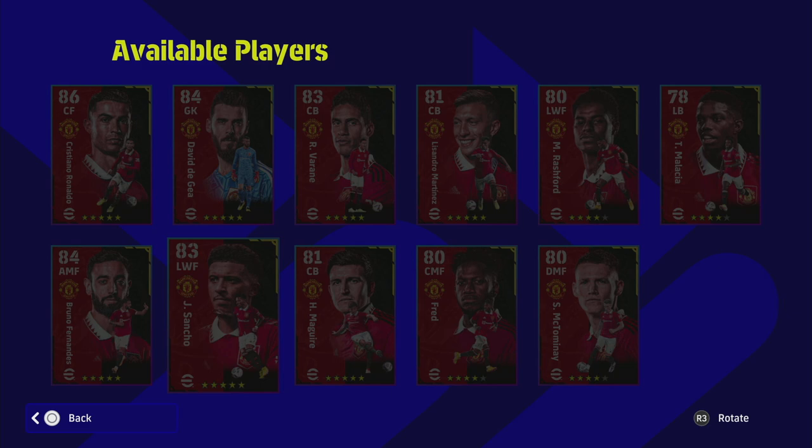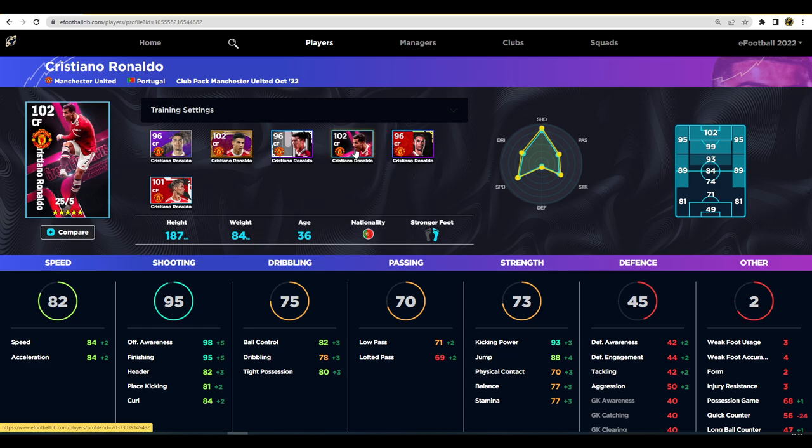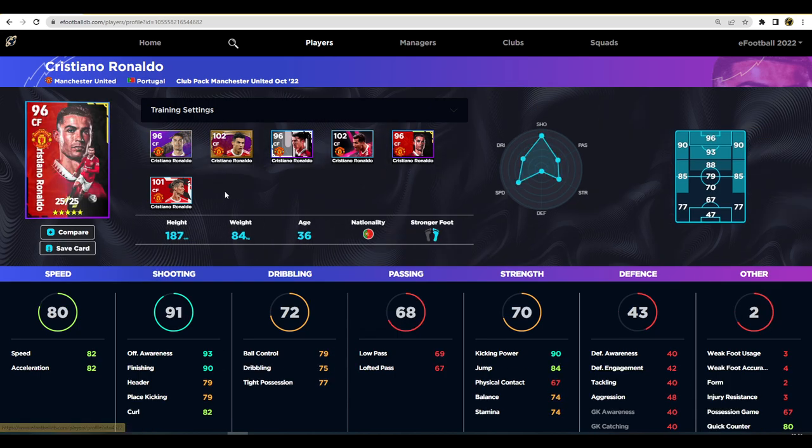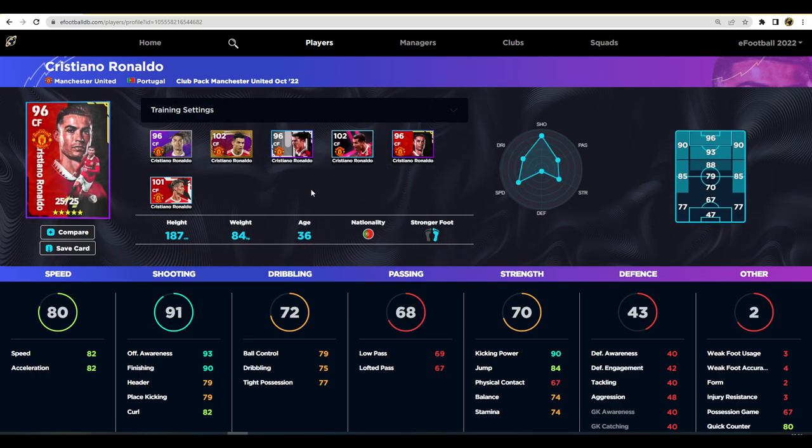We're now heading over to efootballdb.com and we're going to start with Cristiano Ronaldo. The lads are working on a brand new overhaul for efootballdb.com because the current display of stats broken down into speed, shooting, and dribbling is being made more in line with the eFootball layout, which should be a lot better. The compare page is also being improved. All the ratings are accurate and it's fast, the layout just needs improving, especially on the app - and an iOS app is coming too.